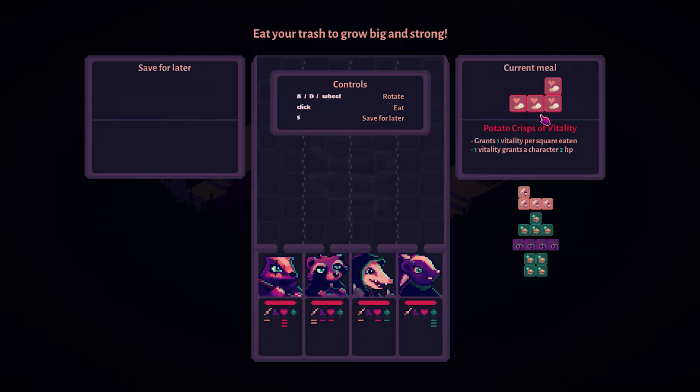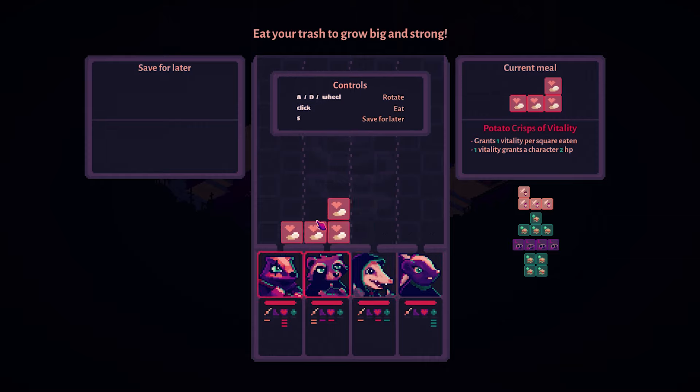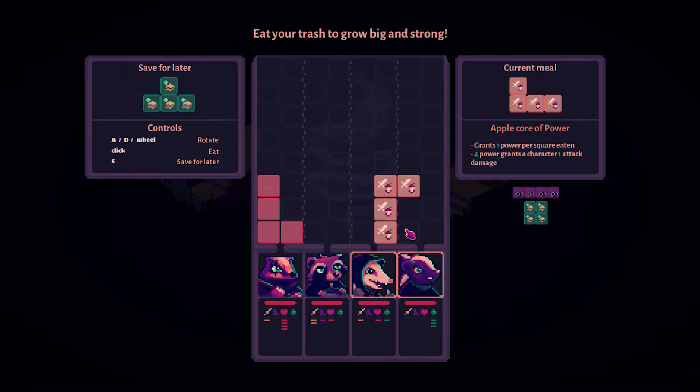This is the screen I was telling you about — they've inserted Tetris into the game and I love it so much. The current piece is potato crisps, which gives vitality. As you can see where I place it, it gives those stat bonuses to the character below. When I created my party it was strategic: I have physical damage dealers here and people who use more MP there. I can also rotate using A and D or my mouse wheel. This here is my tank — I'm not opposed to giving all of my vitality to my tank.